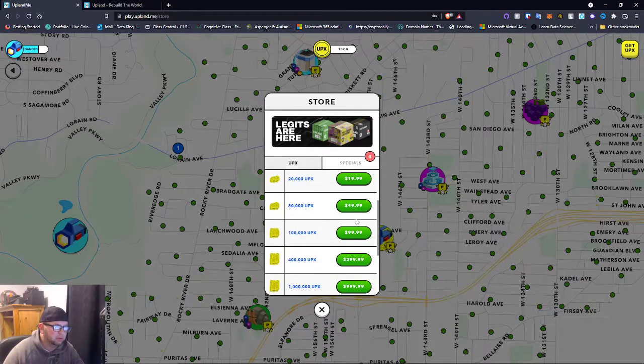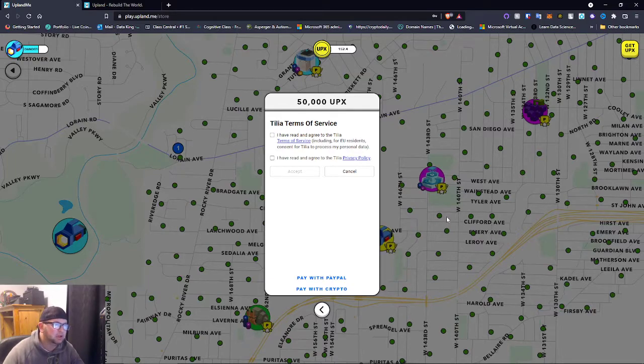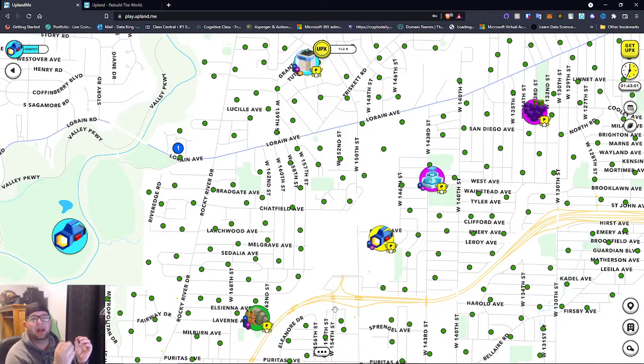If you click on a purchase option, you can pay with crypto or pay with PayPal, which is super awesome. As soon as you create an account, Upland actually creates dual accounts — you have a USD account tied to your account and then you have your UPX account. I think it's 1,000 UPX to one US dollar as the current denomination breakdown.